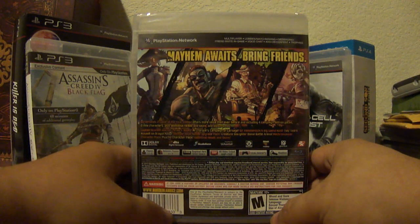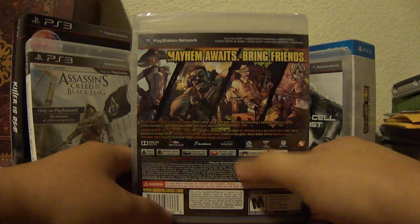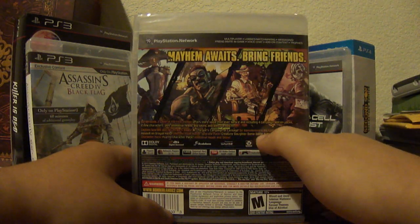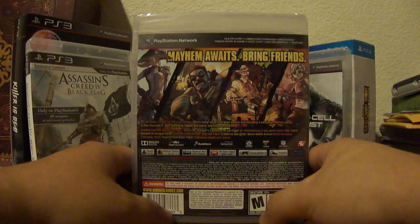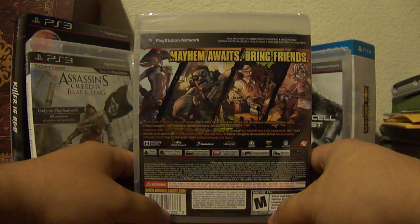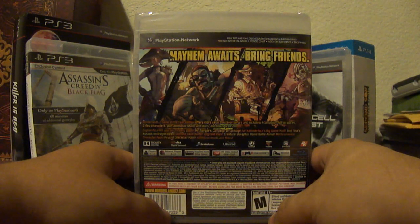This also includes Captain Scarlett and Her Pirate's Booty, Mr. Torgue's Campaign of Carnage, Sir Hammerlock's Big Game Hunt, and Tiny Tina's Assault on Dragon Keep. It also includes the Ultimate Vault Hunter Upgrade Pack, the Creature Slaughter Dome Battle Arena, the Mechromancer character pack, the Psycho character pack, and additional heads and skins.